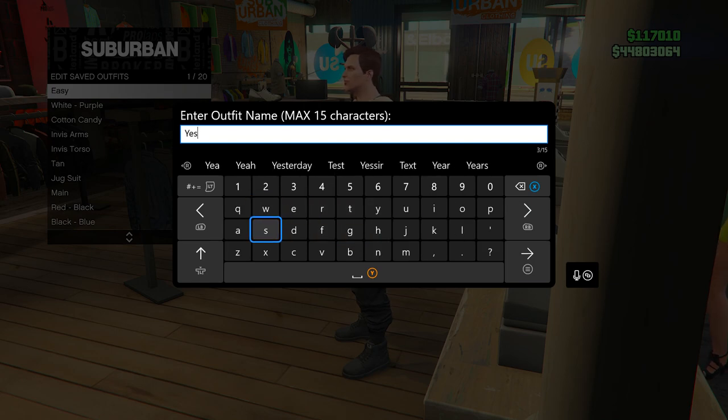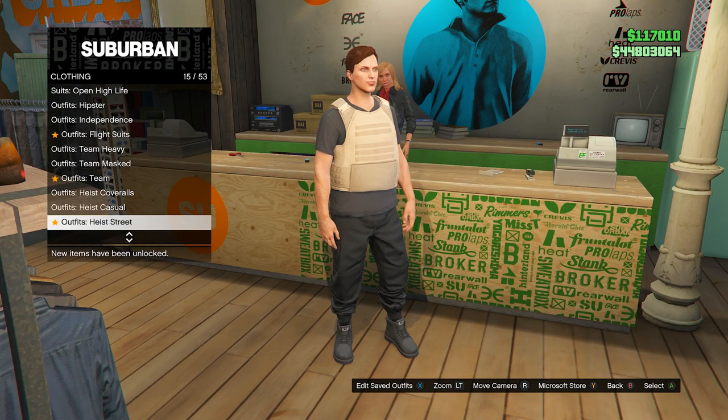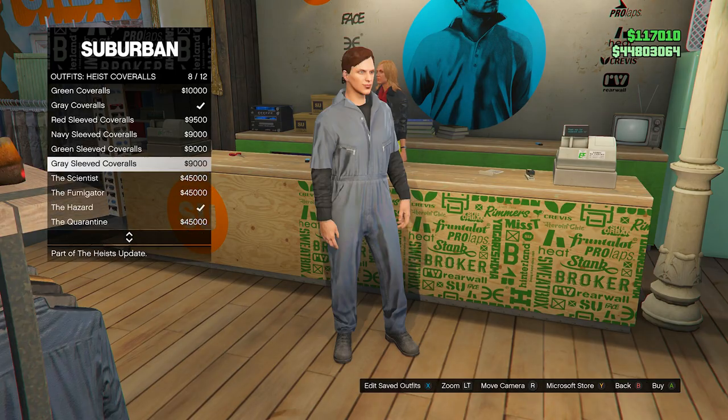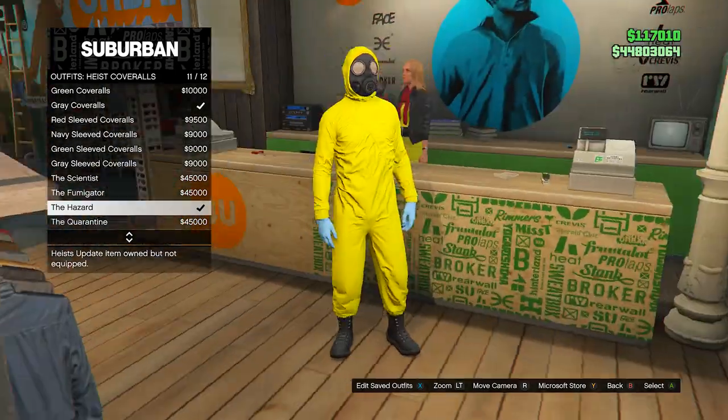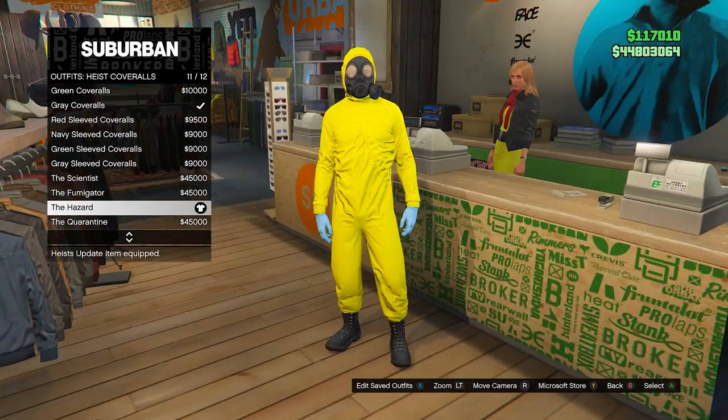You can call the outfit whatever you want. Once you save it, back out once, go all the way down to heist coveralls, and then inside heist coveralls, go down to the bottom four and equip any one of those bottom four — any one of the ones with the gas mask. I'm just going to equip the hazard since I already bought it in the past.